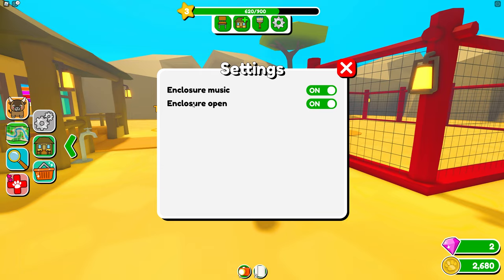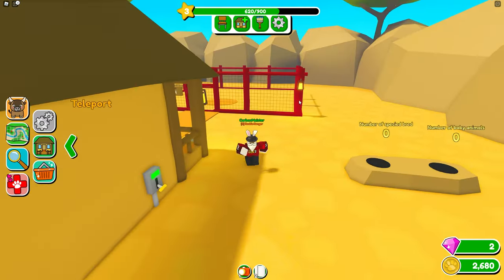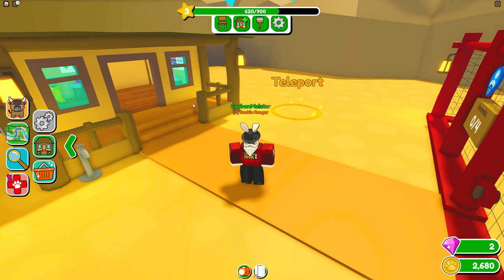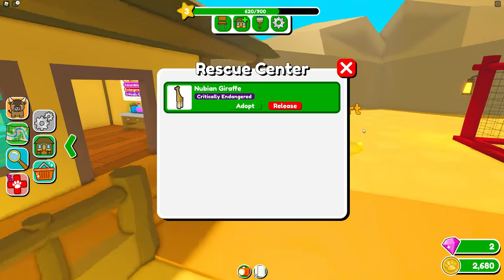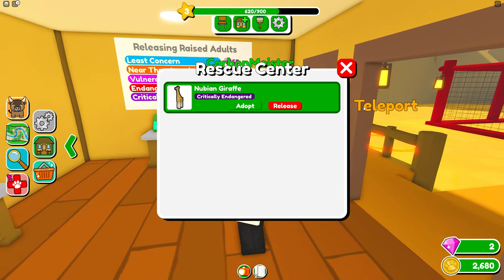There are also settings for music and whether to open or close your enclosure to friends. A teleport button takes you directly to your enclosure. At the rescue center, I can adopt the Nubian Giraffe — a critically endangered species — and release it, though since I didn't raise it myself I won't get the maximum gem reward.